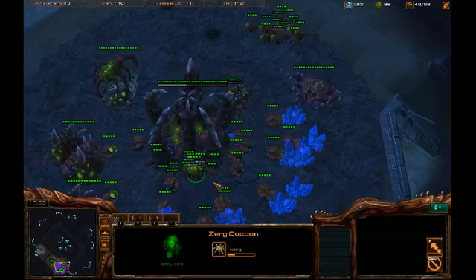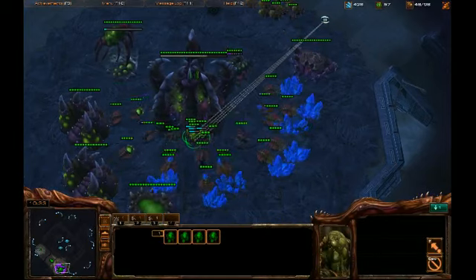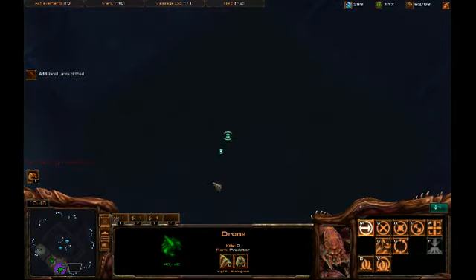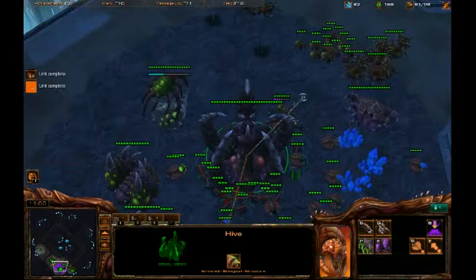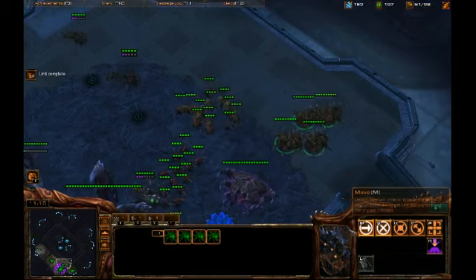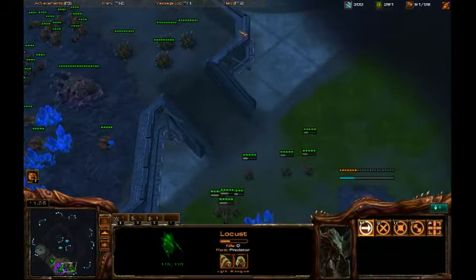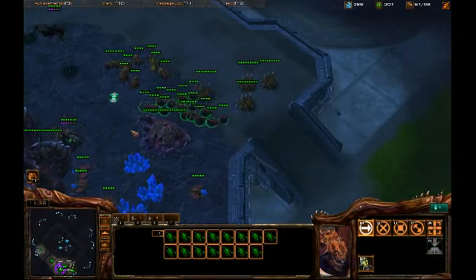So we're going to go ahead and make some swarm hosts. The swarm hosts are these really weird looking things. They can burrow right at the top of the ramp, and they auto-produce these things called locusts. Locusts are like little mini hydralisks — basically all they do is they attack stuff. No big deal, nothing to be too concerned about.